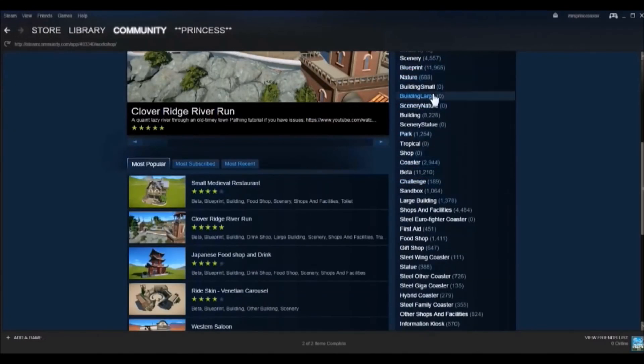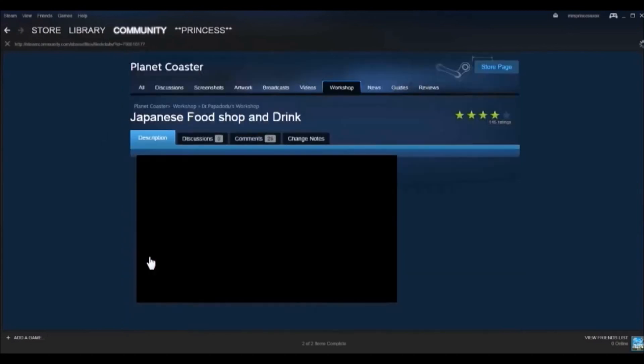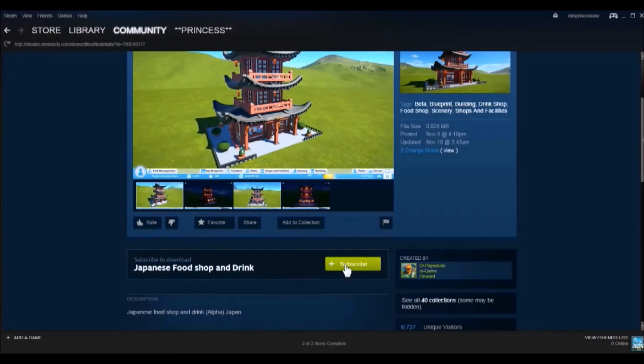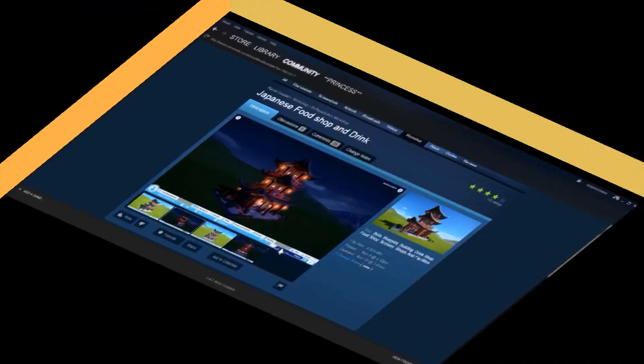If you're looking for anything specific, come over to the right side and click on exactly what you want. For this tutorial, let's keep it quick and easy — I really like this Japanese food shop and drink stall. Once clicked, scroll down and hit Subscribe. Now it's ready to be used in your game.